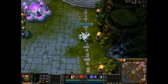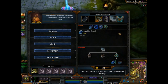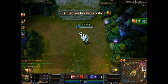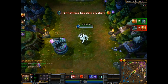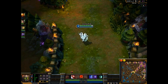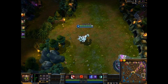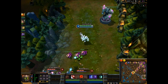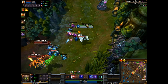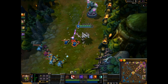Now we're going for the Cape, and I suggest getting the Sapphire Crystal because it'll help you a lot with mana. An ally has been slain — this might be a long game. I'll try to upload it; I might have to split it in two. All right, Jarvan's gone right now.